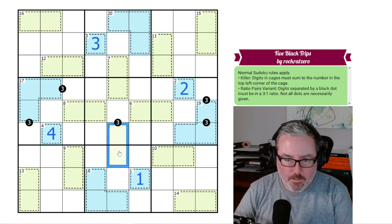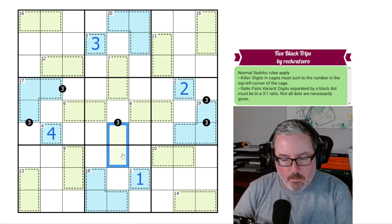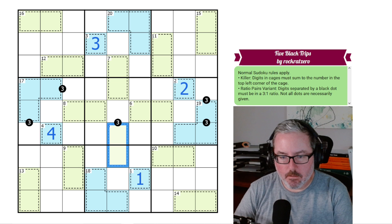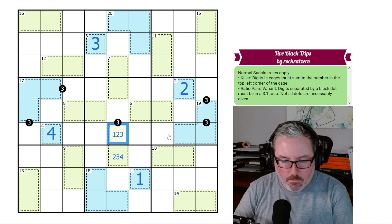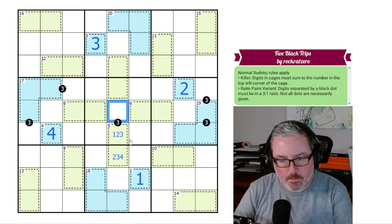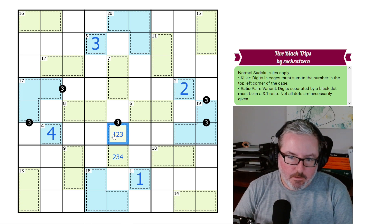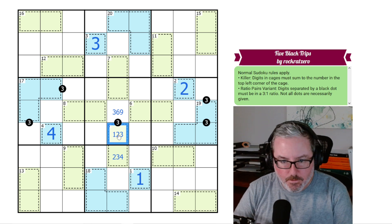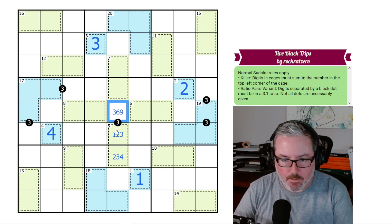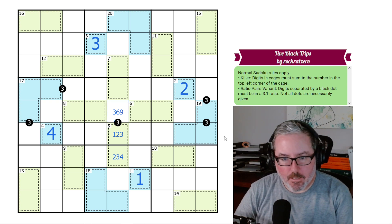Let's start at this 5 cage. We know there are only two ways to make 5 in a 2-cell killer cage: it's either 1,4 or 2,3. Now we know this is not going to be 4, and not going to be 1. I thought that might give me something with this 3 ratio dot, but essentially whether this is 1, 2, or 3, this is going to be 3, 6, or 9 — because a 1 to 3 ratio of 1 is 3, 2 times 3 is 6, and 3 times 3 is 9. So that didn't take me really anywhere.